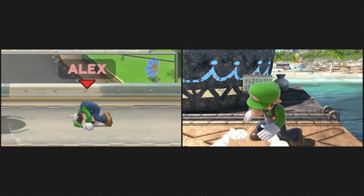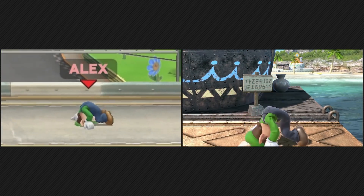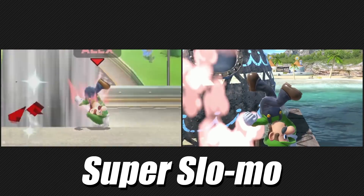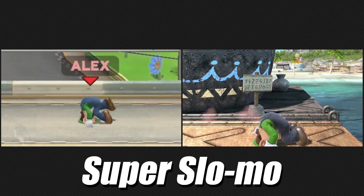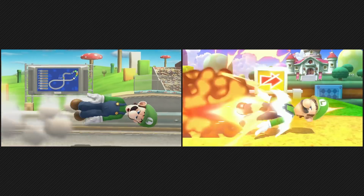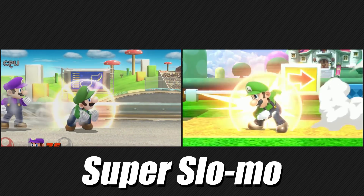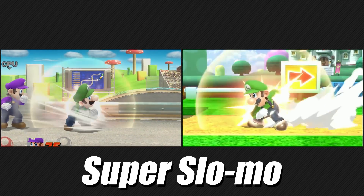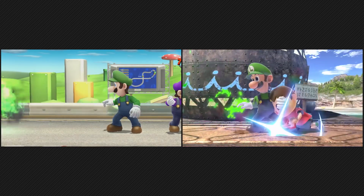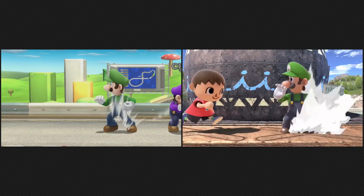And as you can see, his up special triggers the new slow-mo effect, which happens for very powerful attacks in Smash Bros. Ultimate. Luigi's pose while charging his forward special is different. Also, after he blasts forward, he now spins while flying through the air. His neutral special is still the fireball, and aside from the fireball effect being new, this move is nearly identical.